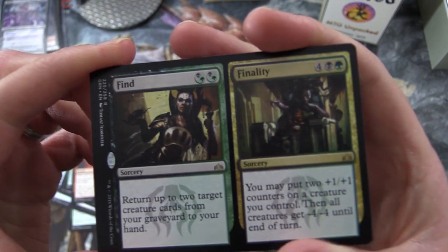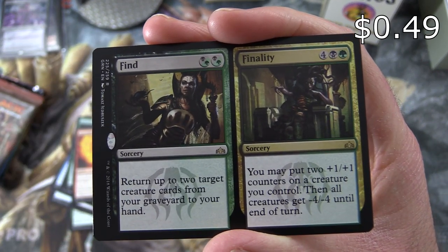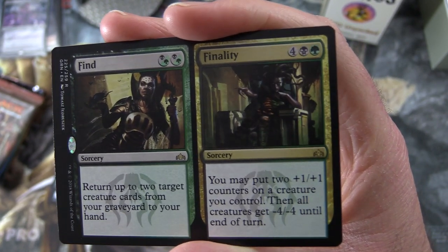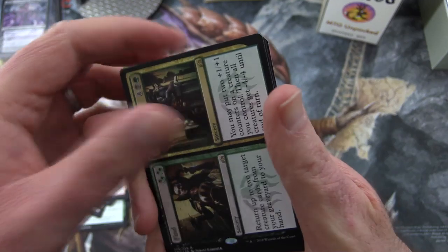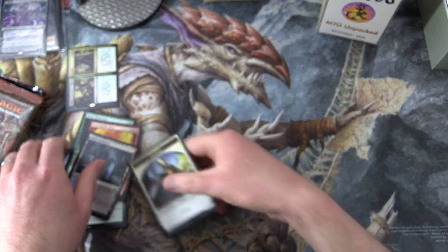The rare is Find and Finality. Find is a Sorcery for two: return up to two target creature cards from your graveyard to your hand. Finality is a Sorcery for six: you may put two +1/+1 counters on a creature you control, then all creatures get -4/-4 until end of turn. Also a Dimir Guildgate and a Soldier token.